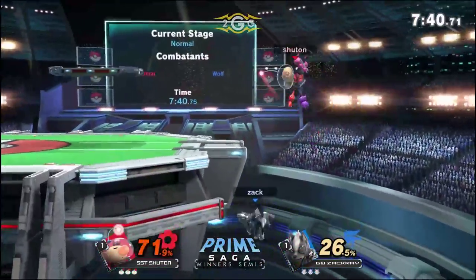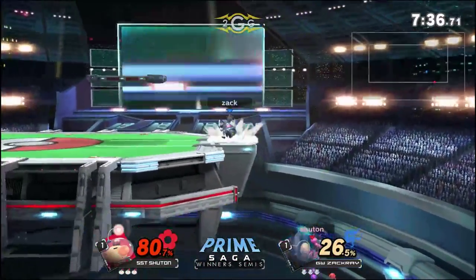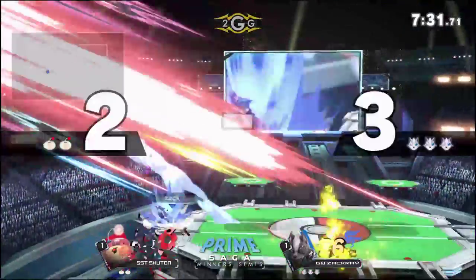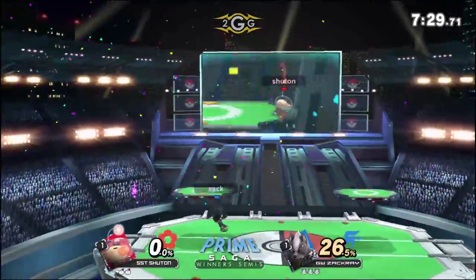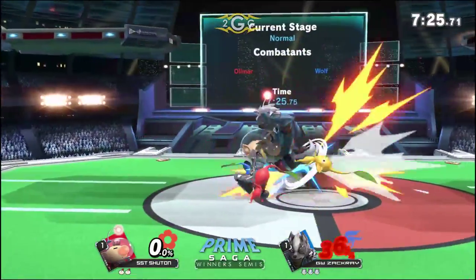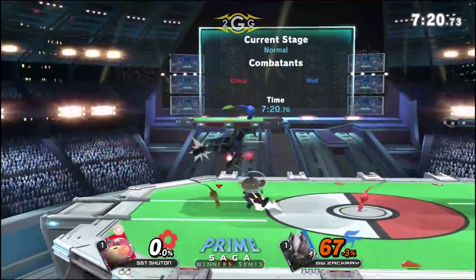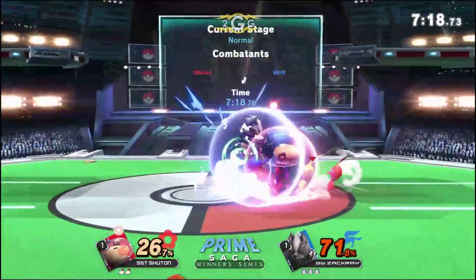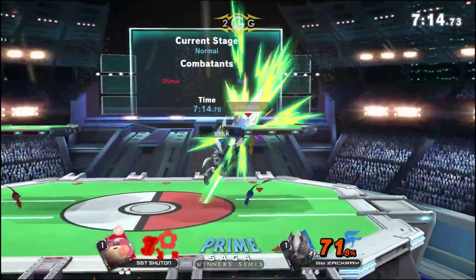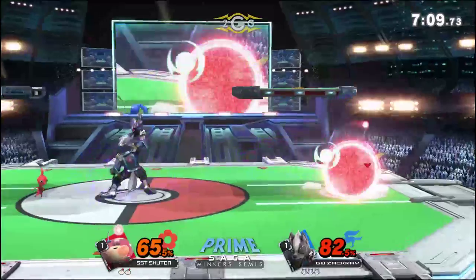He actually aimed his up-B a little bit higher just to catch that. Up-B from Wolf is still a really strong kill option as well. Just smacks him again in the air with the back air, still clipping Chuton. It's so difficult for Chuton to think of anything except maybe armoring through. Zach Ray has been reading those, so it's just a big mix-up game now. Chuton was able to win that last game, but Zach Ray just comes right back and doesn't let up.